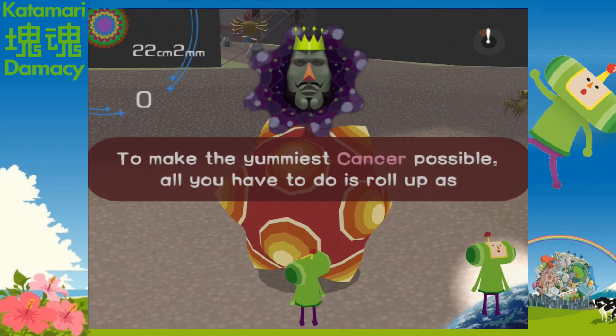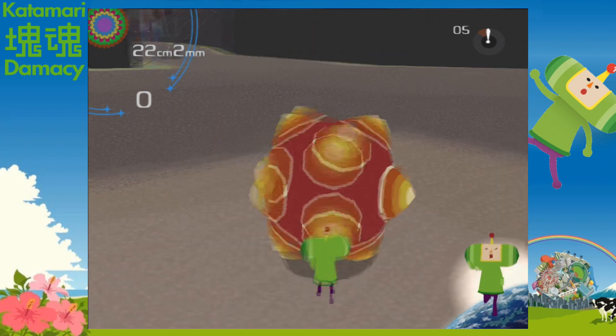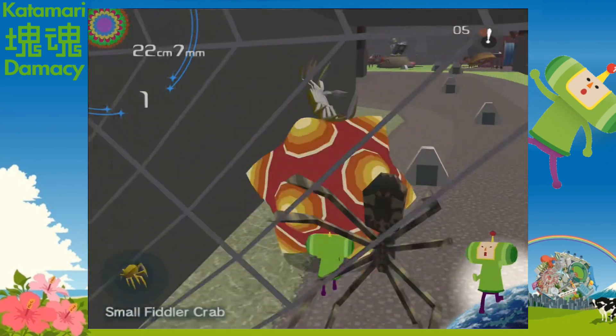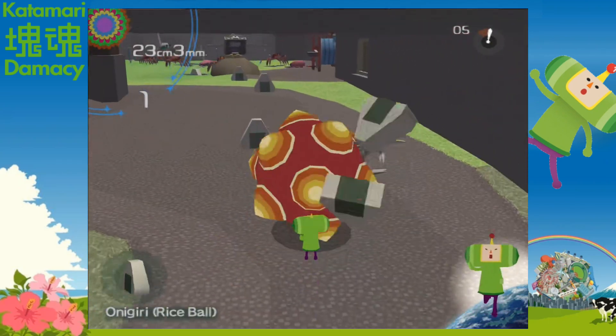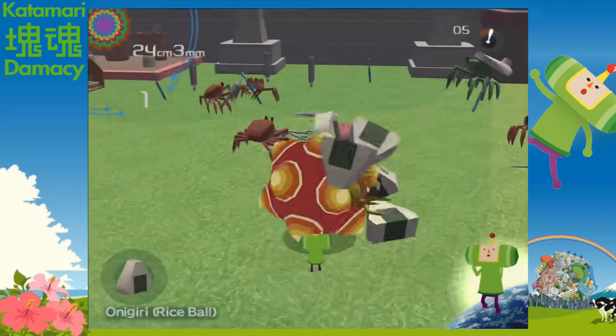Now we unlock a side mission for the first time. In these, we make constellations, and the missions have different goals — like rolling up as many women as you can, or rolling up things that are twins. In the first one, we have to make Cancer the constellation. We roll up crabs to make it, and it's pretty fun. The song is called Katamari Mambo, and I like it.